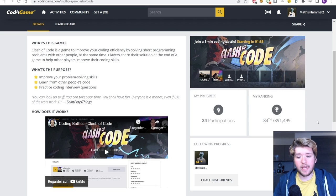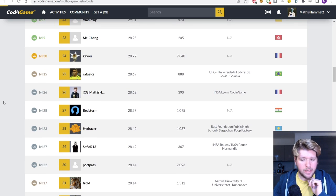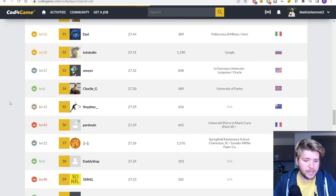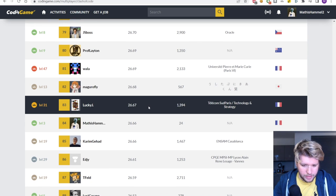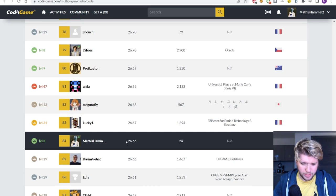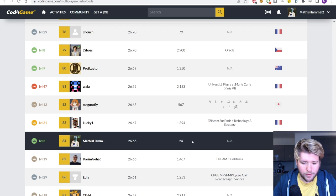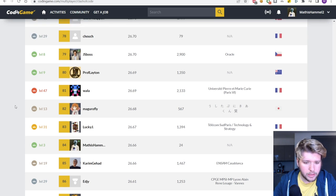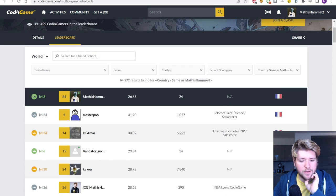I ended up at 84th place in the world — very happy with that result. In the global leaderboard, my main account is currently 26th place, and my new account is right there close behind. With only 24 clashes I have a TrueSkill of 26.66, which is a pretty good performance.